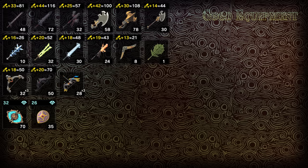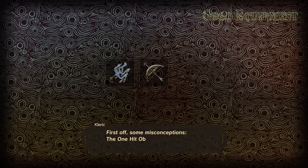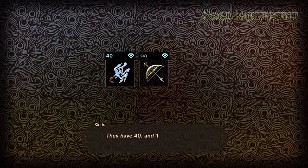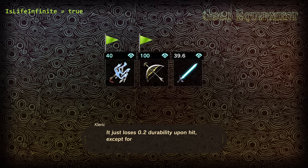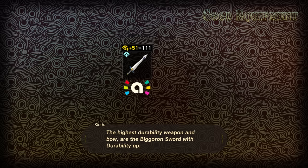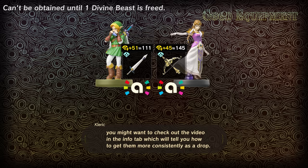Now let's talk about high durability equipment best used for durability transfer. First, some misconceptions: the One-Hit Obliterator and Bow of Light don't have infinite durability — they have 40 and 100 durability respectively, they just can't be damaged. The fully upgraded Master Sword, despite lasting 188 hits, also only has 40 durability — it just loses 0.2 durability per hit, except when badly damaged, then it loses 1 again. So these don't help us. The highest durability weapon and bow are the Big Goron Sword with durability up, and the Twilight Bow with durability up. If you have these amiibo, check out the video in the info tab for how to get them more consistently as a drop.